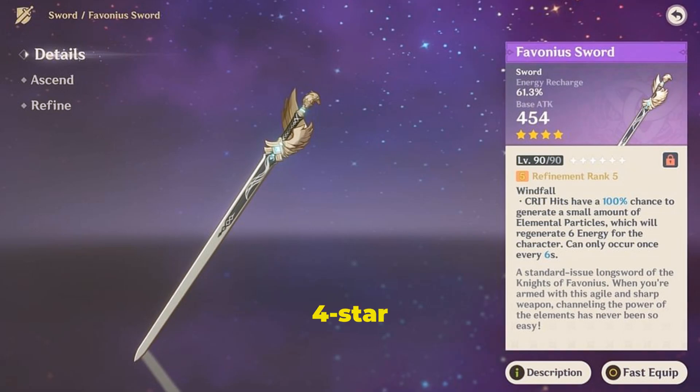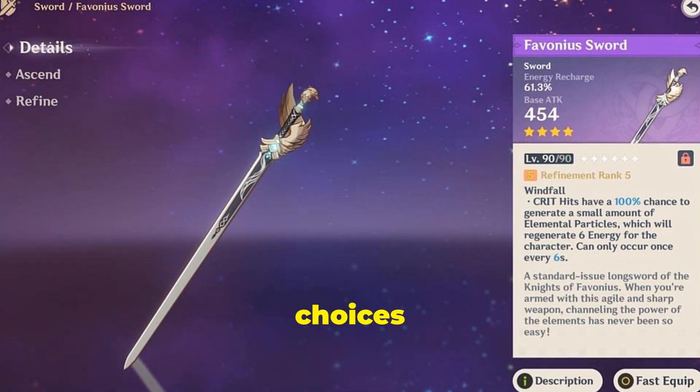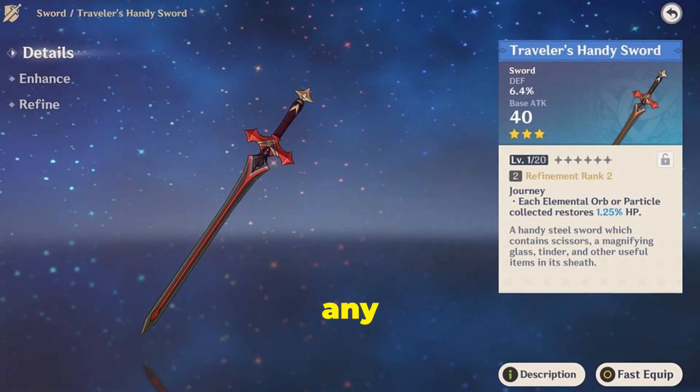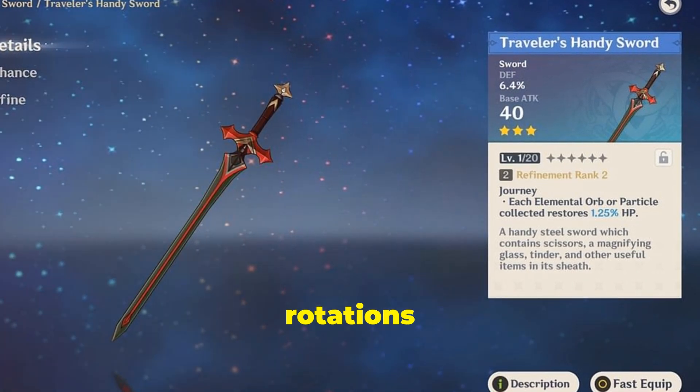Favonius Sword is another great 4-star option for Zelonen, often considered one of the top choices for support characters because of its impressive energy recharge bonus. It doesn't give any DEF boost, but it's perfect for managing energy and keeping rotations smooth.